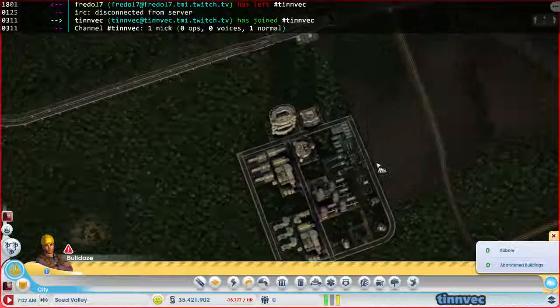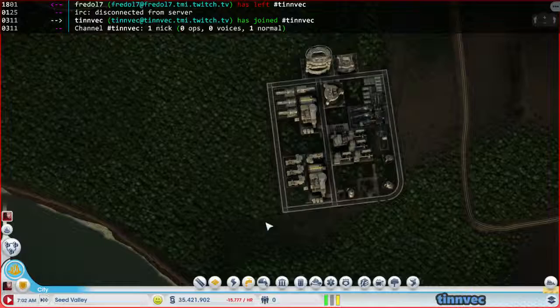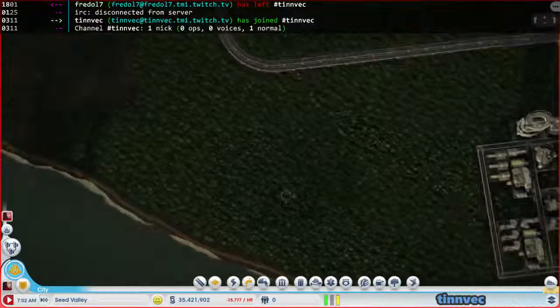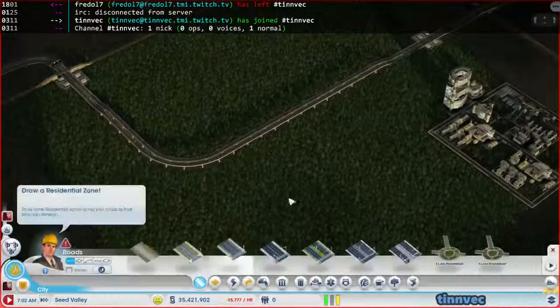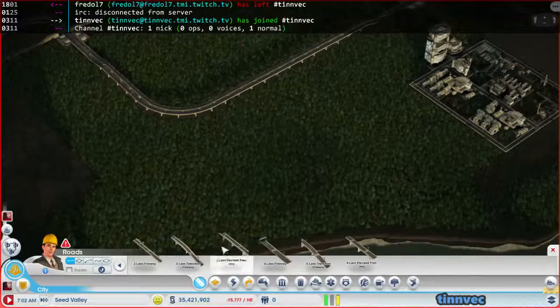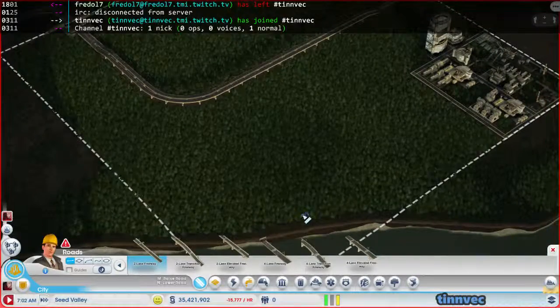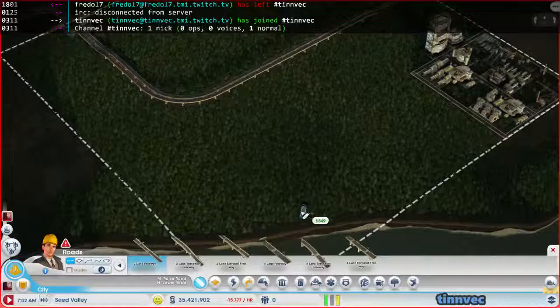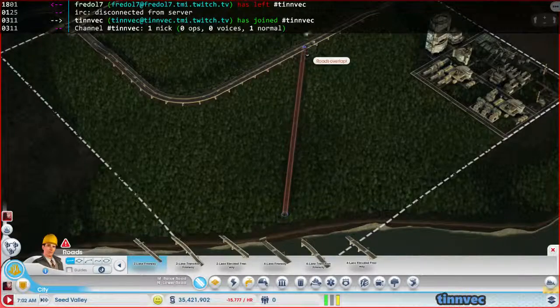I did take out one of my factories - oh, a processor plant. So I'll have to remember to put that back, but it's no big deal. Now I want this two-lane freeway to come down right here, like right to the center of what we have for water. What if I do it just a little bit over? I like that a little bit better.